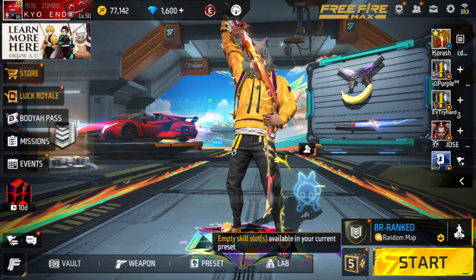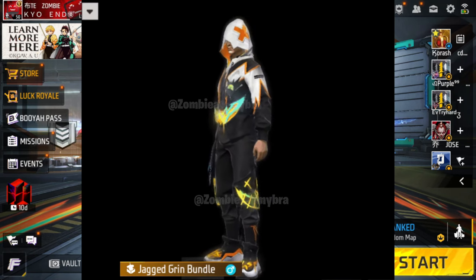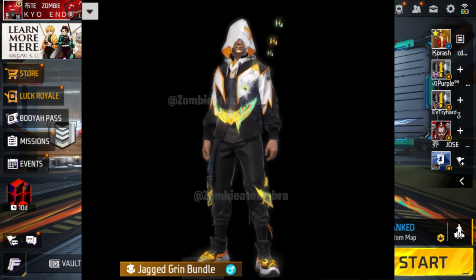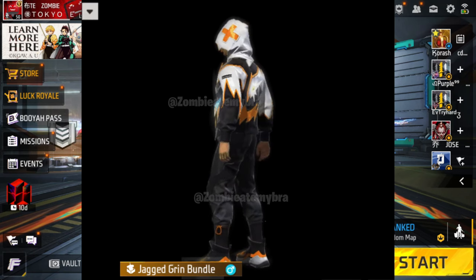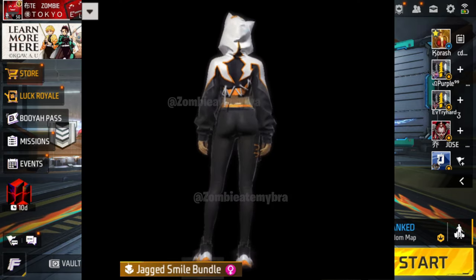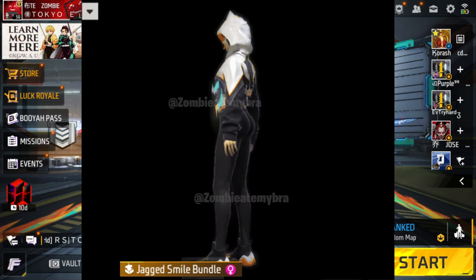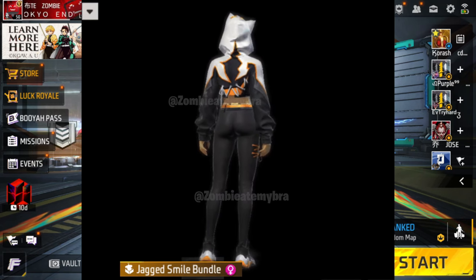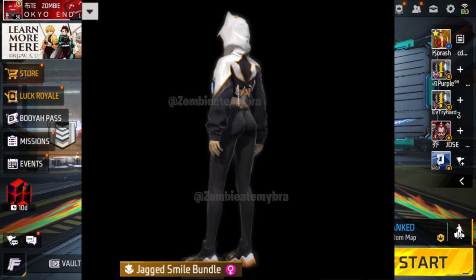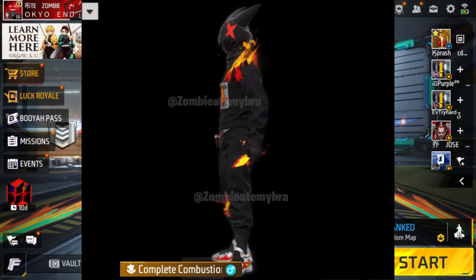This is the bundle for the month of October — the male bundle looks very animated, it has that 'ha ha ha' sign coming out of the jacket. The female version also has that 'ha ha ha' on the side of it. This bundle is called the Jacked Smile bundle — it's trying to give you a little bit of that Joker vibe. This is probably my favorite one of the three.